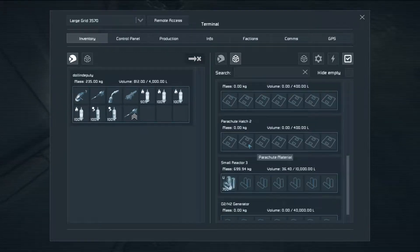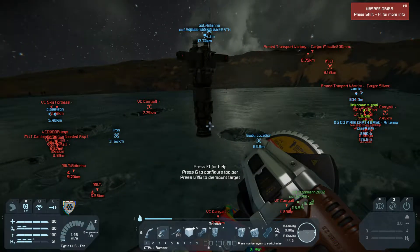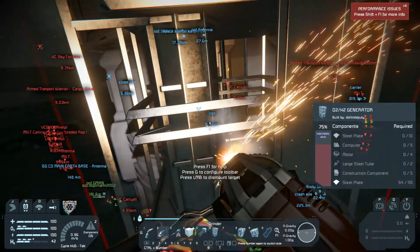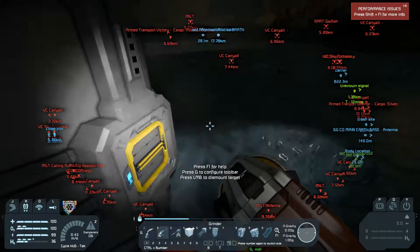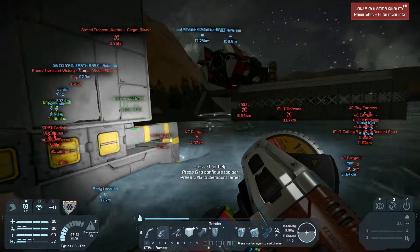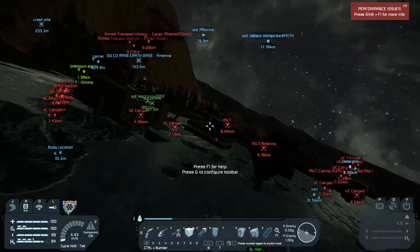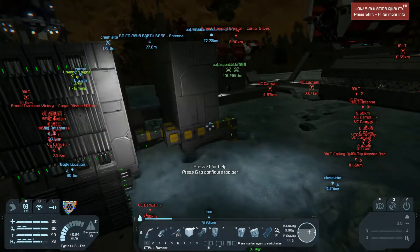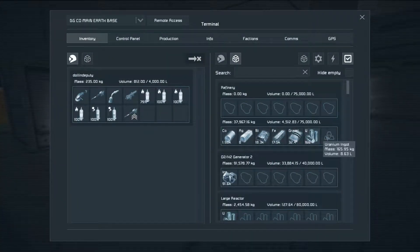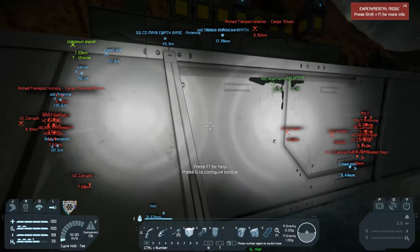Once I'm done with these hydrogen generators I need to grind them off. Actually I should probably just grind off the other one since I'm not using it — they're added weight and I can't have any unnecessary extra weight on this thing. I forgot that I needed construction components up there. Let me see how the refinery is doing — oh it's done! Wow, that's a lot of stuff. That's in our base, and you know what, we don't even use that very often.